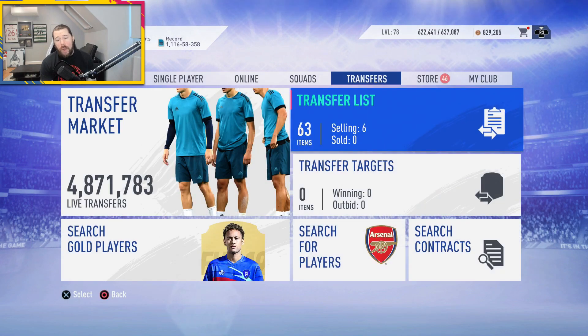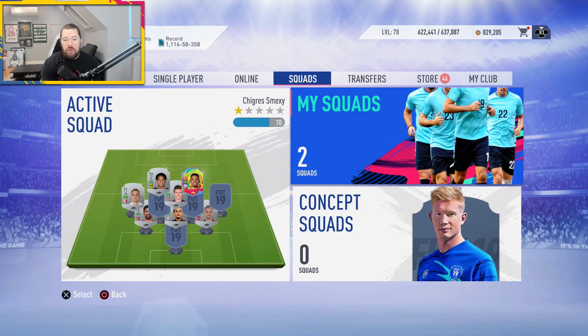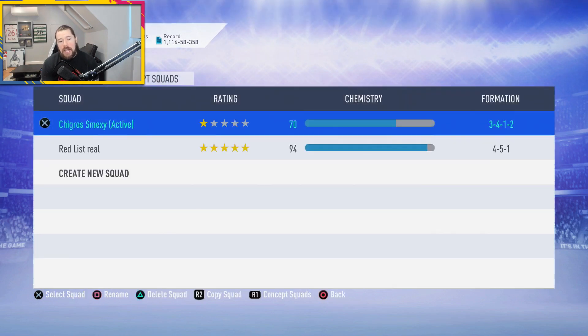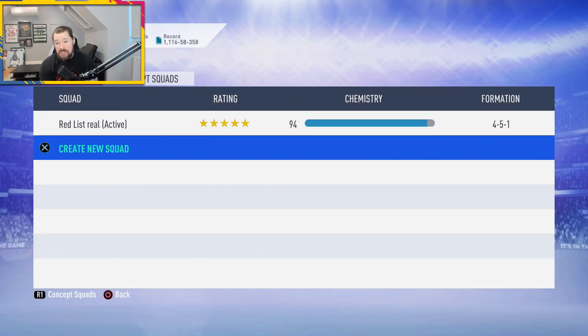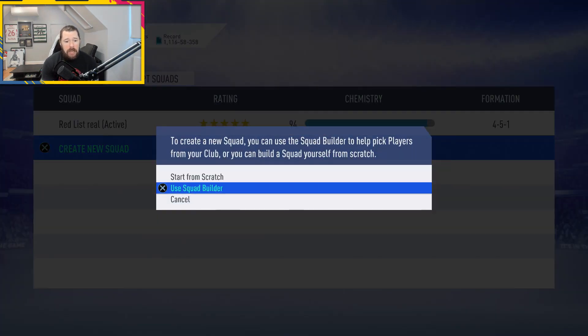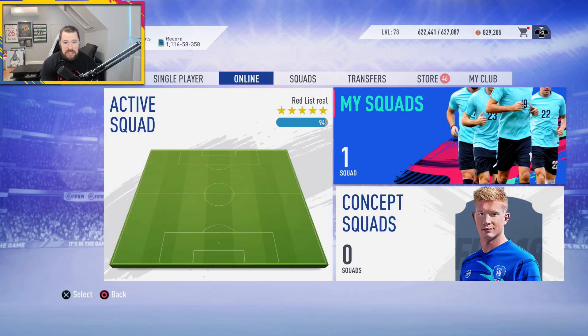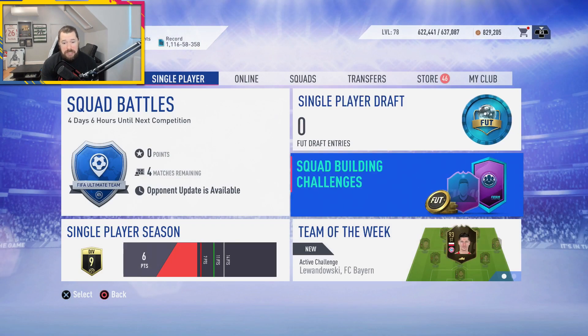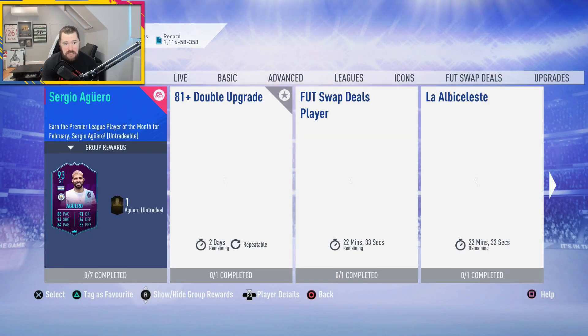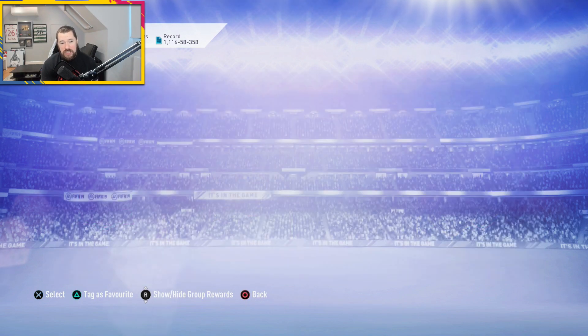What's up guys, Nepenthes here and welcome back to another episode of The Road to Glory. Before we get into today's gameplay — which will be the Silver Players gameplay — first of all we've actually got another SBC because EA screwed up yesterday. They put out the German SBC by mistake instead of the Argentinian SBC, and that means we get the Argentinian SBC here again.